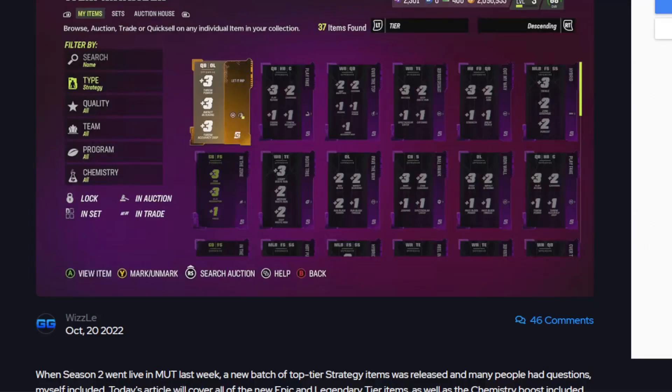Hey guys, Ador Kassi, Eric KJedderbo95, coming at you with another video. Today we are going to be talking about something I've been meaning to touch on for at least a week now — the new strategy items, how things are different with them, and what the actual added boost is. When Season 2 came into the game, they brought in a whole bunch of new epic strat items and a couple of legendaries.